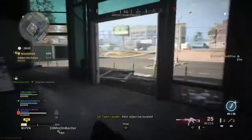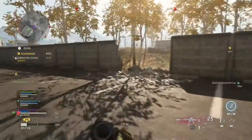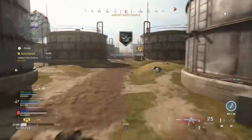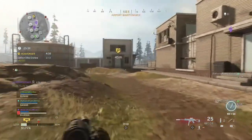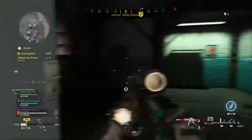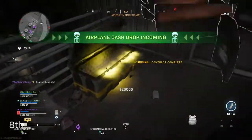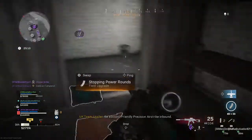Next objective located. Enemy UAV overhead. I'll check round here. Enemy UAV overhead. More supply box inbound. Solid copy. Be advised, friendly position airstrike inbound. Anybody need this?